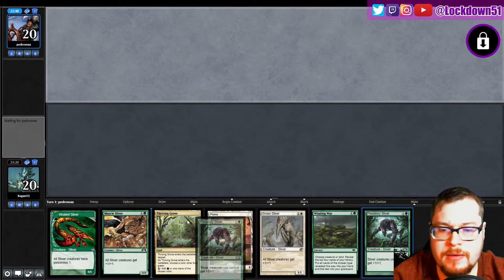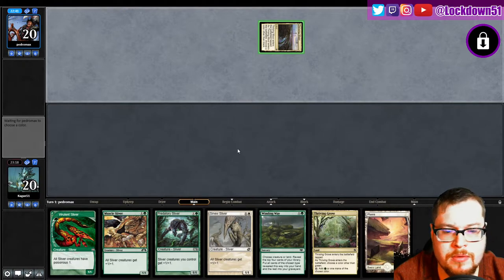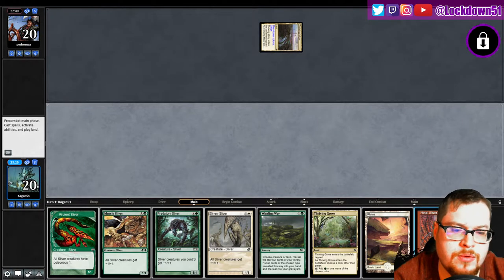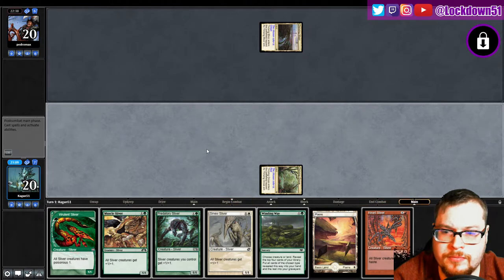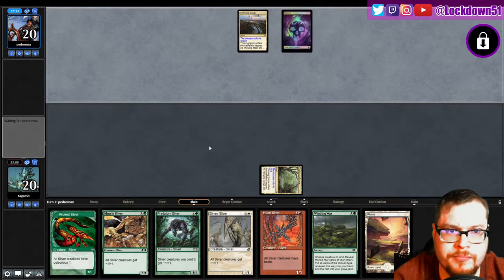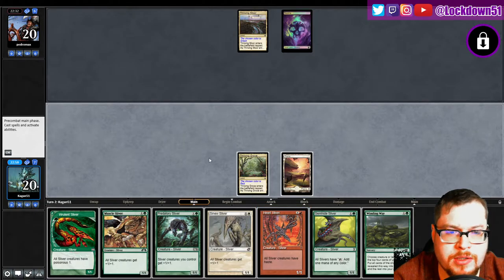Solid hand, solid hand - keep. Very solid, I like this. Both gonna start with our thrivings. Okay, I'm calling red - calling red. Gotta call what's in our hand. I wonder if the three colors - that's gonna be nice. They're holding stuff up though, I don't like that.